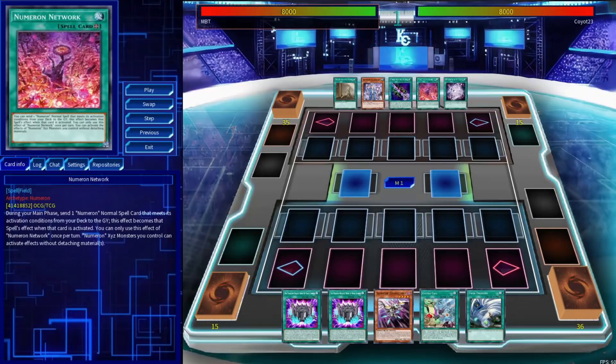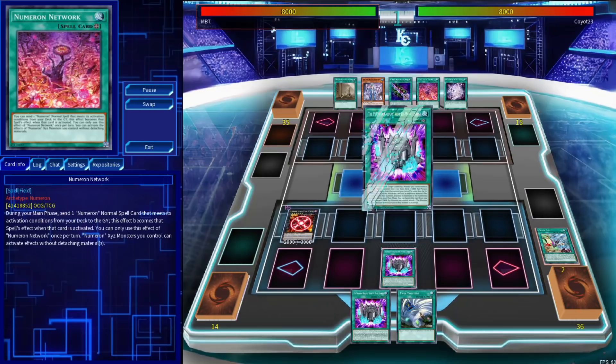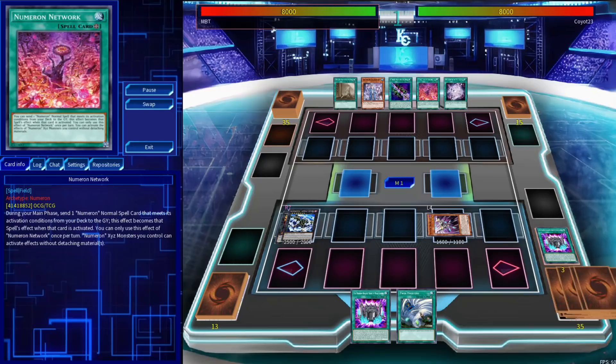Our first match is up against Magical Explosion FTK. This aims to showcase what we intend to do going first. We've drawn one of our bread and butter combos: any Raid Raptor, a Cattle Call, and a Phantom Knight's Rum. We're going to lead with the Raid Raptor, then tag it out with the Cattle Call into any of the Revolution Falcons. From here, we'll activate the Phantom Knight's Rum in order to rank up into a copy of Arsenal Falcon, whose effect we will activate by detaching the rum specifically.